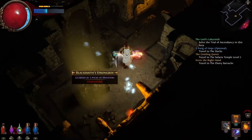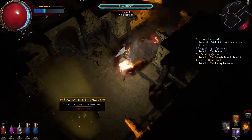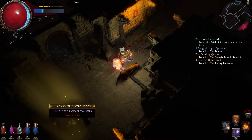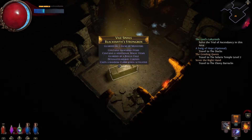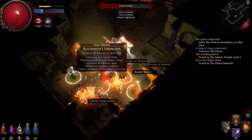A blacksmith strongbox — I always like these strongboxes. Let's give it a go. I'll use my bomb ball.